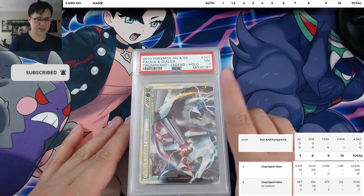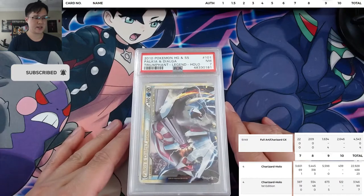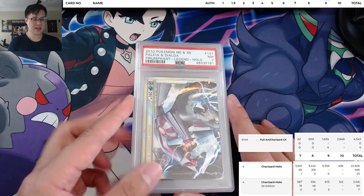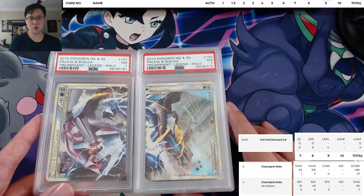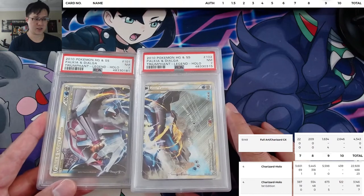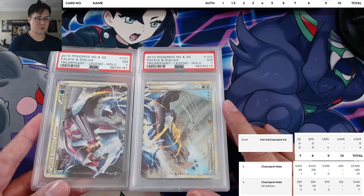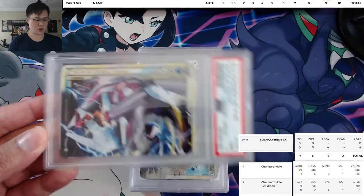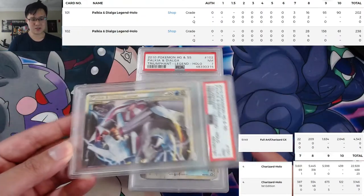The serials are kind of all over the place — this was a 259-card submission and Legends are sprinkled throughout. So here we go, we're starting with Palkia Dialga Legend. We have both sets — Legends, in case you don't know, are two-card sets. You need both cards to assemble it, like tag teams. The art is split and the moves are on the bottom. Palkia Dialga to start — honestly this one is probably my least favorite, which is why we're starting here. Let me pull up the pop reports.